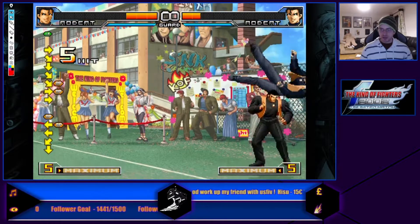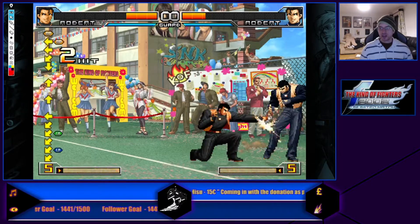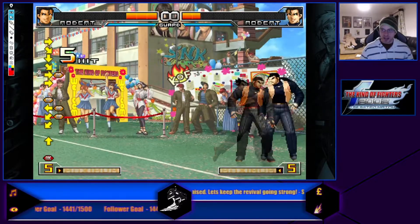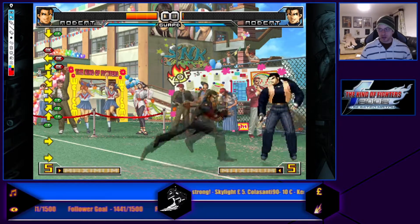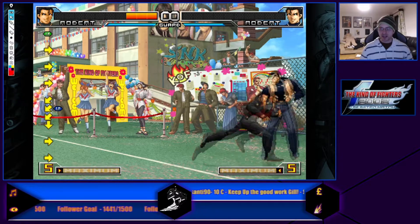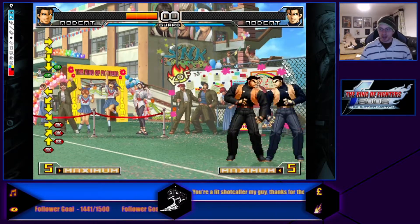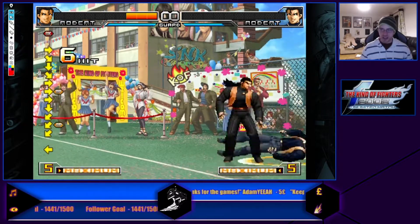He has a proximity grab. So like Andy, you're going to be mixed up with this, and you have to watch out because Robert actually has frame traps. I'm not sure if that's plus, but stuff like that — so if you press buttons after blocking, they can punish. I'm making some combos up here.